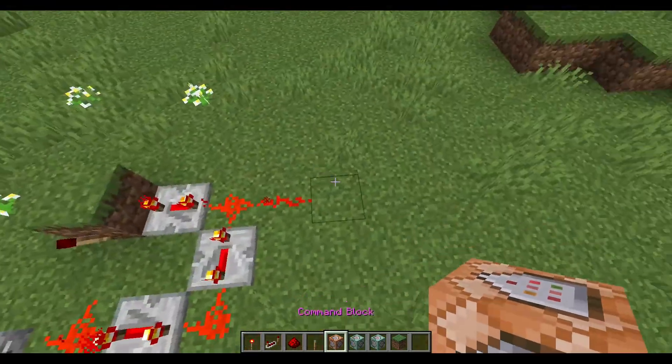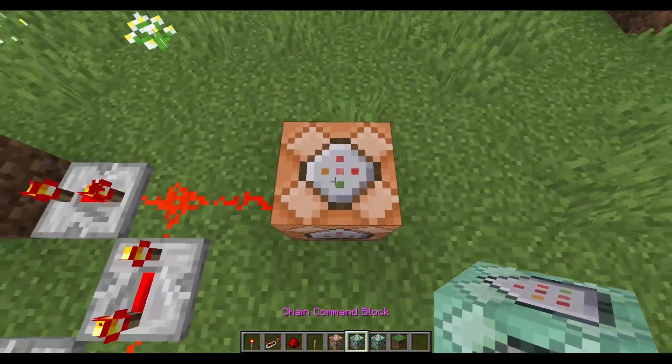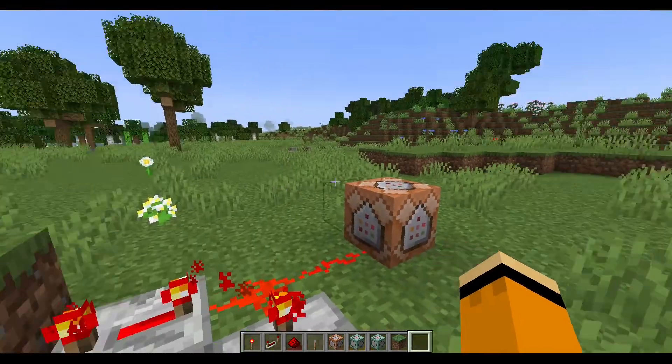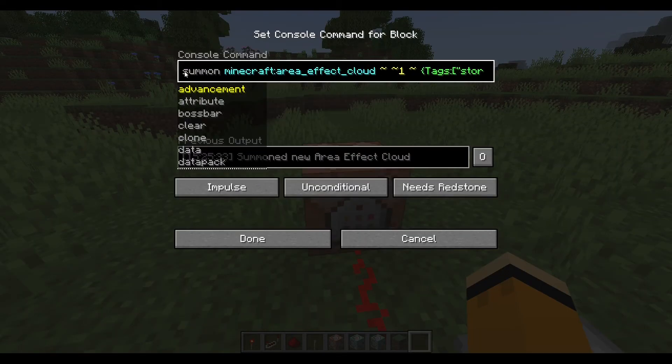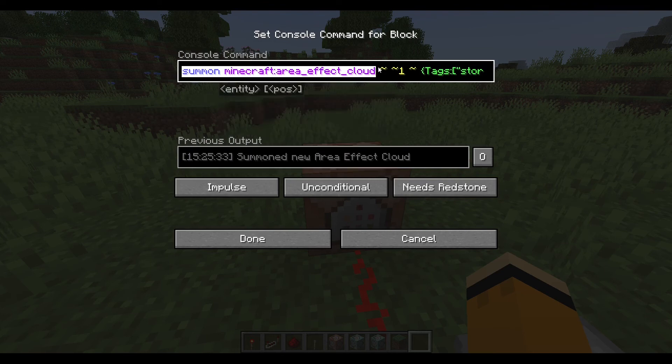I'm just going to make one real quick to demo it. So now we just do the commands, which are fairly easy. First command summons an area effect cloud.